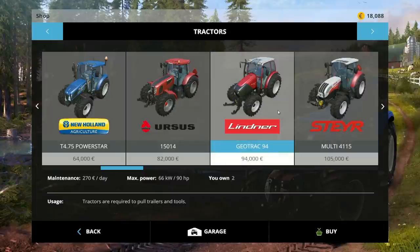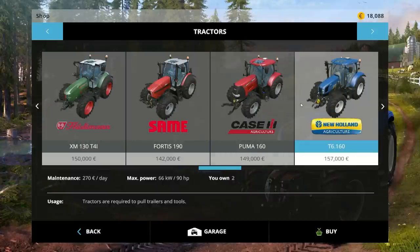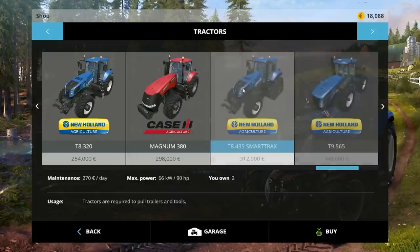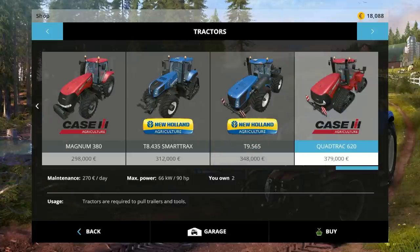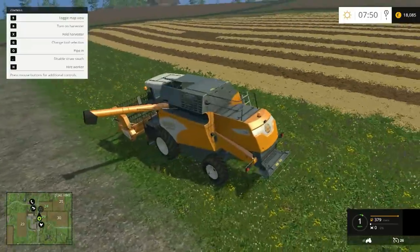New Holland is in the game now. Lamborghini. Deutz - wow, tracks on that one, that's sweet. And of course the big Case - 620 horsepower. Craziness.